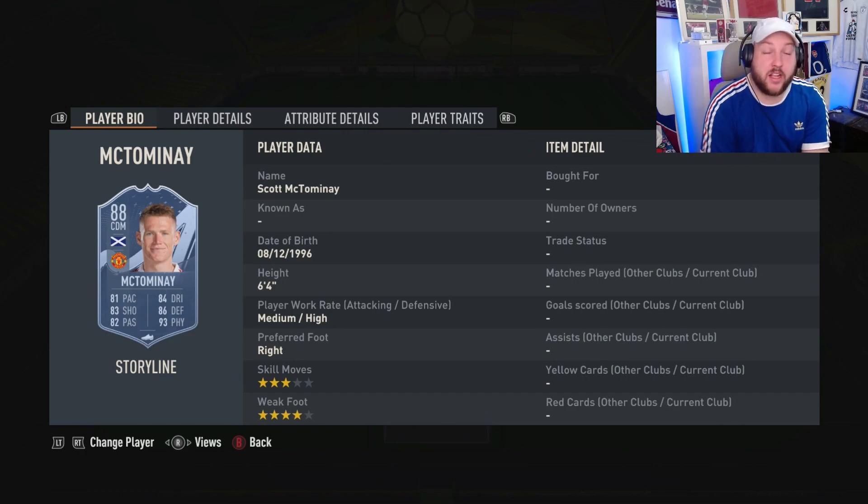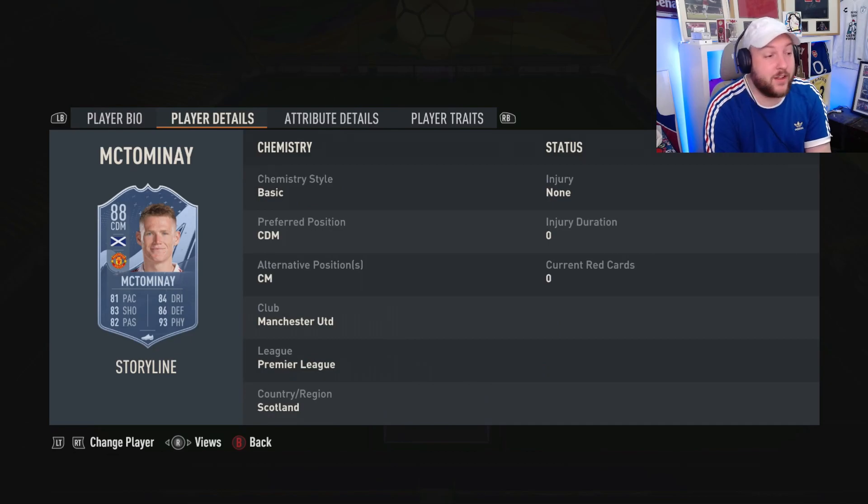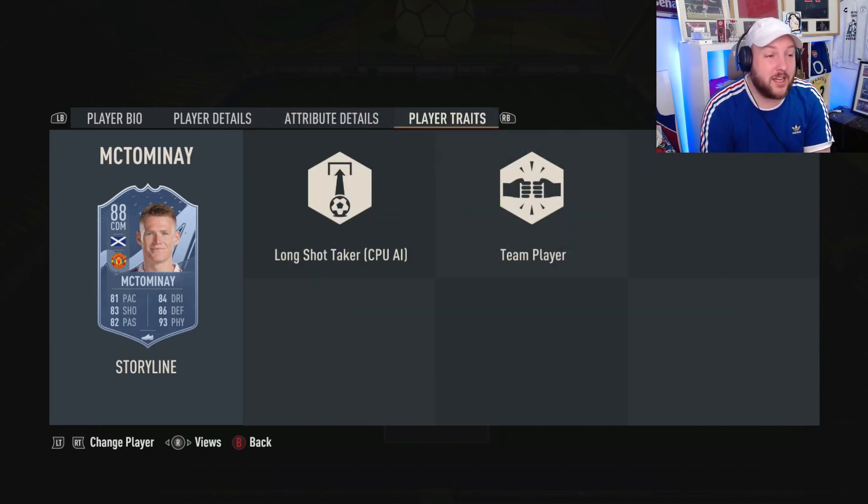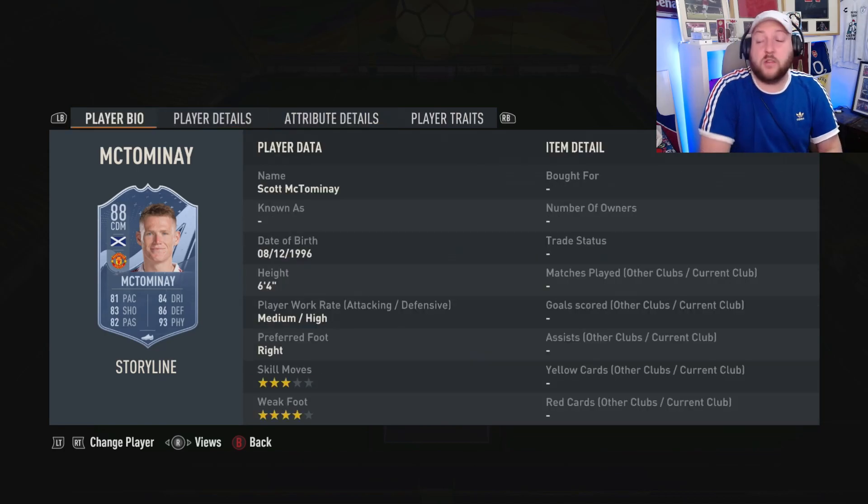Moving on to the 88-rated version of McTominay. He is medium-high work rates — really good for a CDM. Six foot four, four-star weak foot, three-star skill moves. Skill moves don't matter too much for a CDM; the weak foot is more important. He can play center defensive mid or center mid. Looking at this card: agility and balance need to be sorted, but fantastic defender stats, great aggression, strength, stamina, really good composure, short and long pass, and nice acceleration and sprint speed.